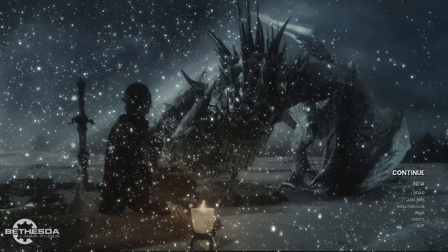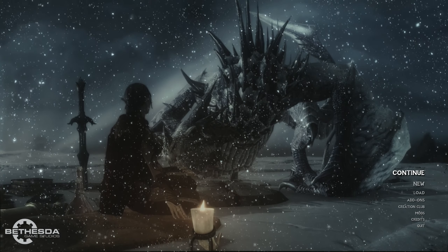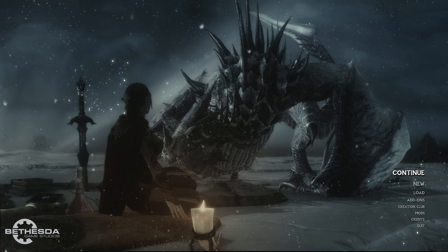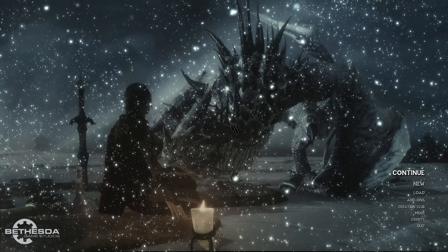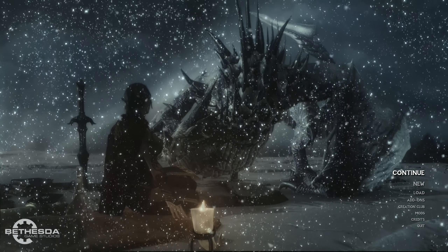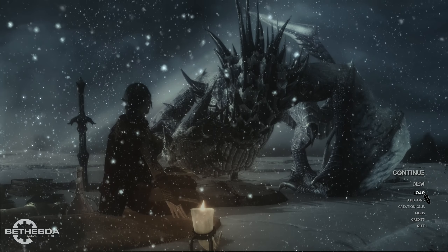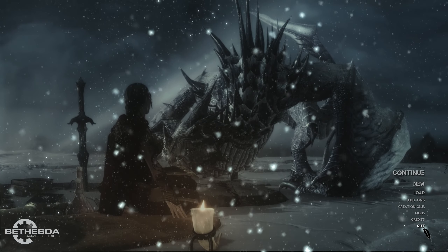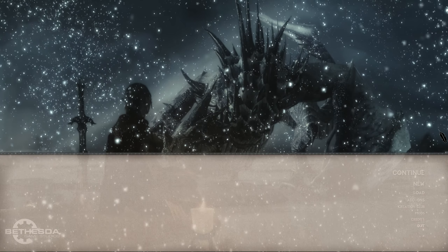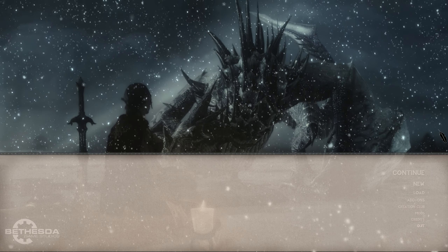I use Skyrim Unbound for my current playthrough but you don't need mods to do what I'm going to show you. All you need to do from the main menu screen — and I know this looks a little different than the normal main menu but I do have a few mods — you can see I have Continue, New, Load, Add-ons, etc. I don't need any of these. What I'm going to do is hit my tilde key, which is the key right next to your number one if you're using a western-style keyboard, and just type in a console command.